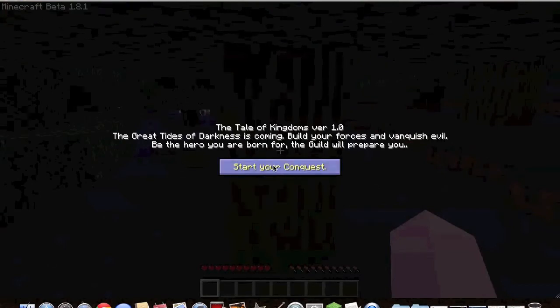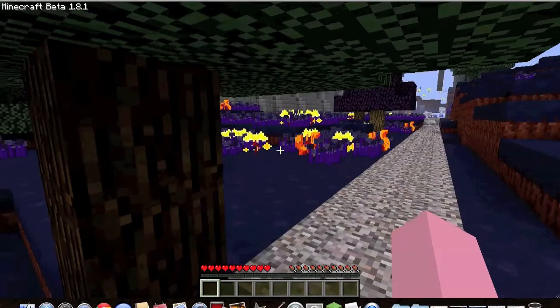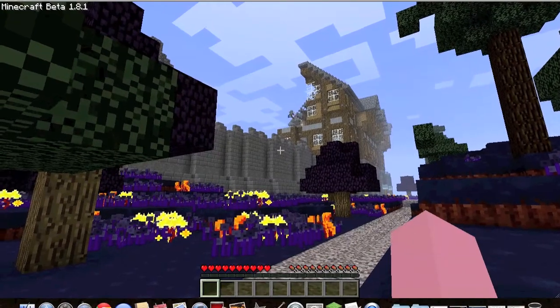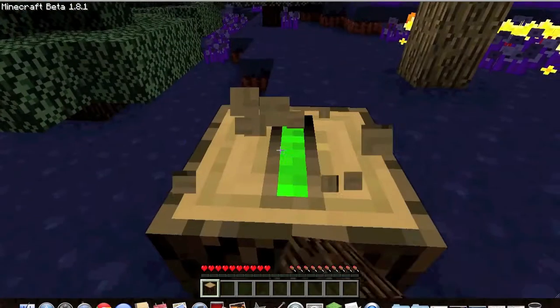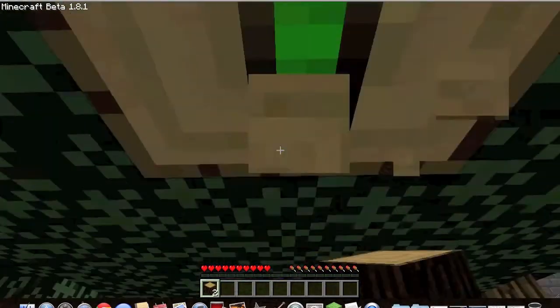It says 'Start your conquest.' Build your fortress, forces, vanquish evil, be the hero you're born for. They've just spawned in a gigantic castle. I better get some wood anyway. Still love this texture pack.